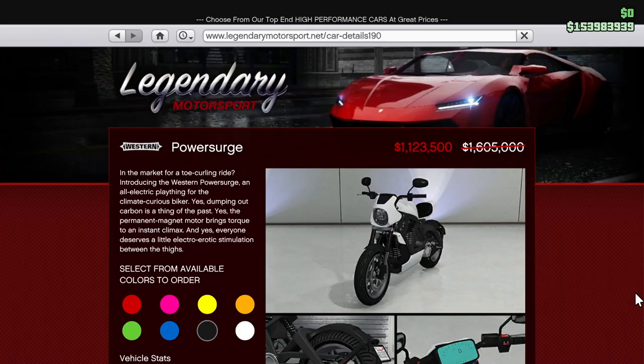In the market for a toe-curling ride? Introducing the Western Power Surge, an all-electric plaything for the climate-curious biker. Dumping out carbon is a thing of the past. The permanent magnet motor brings torque to an instant climax. And yes, everyone deserves a little electro-erotic stimulation between the thighs.